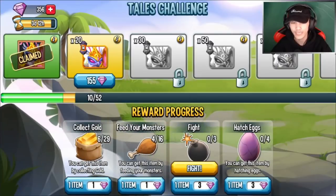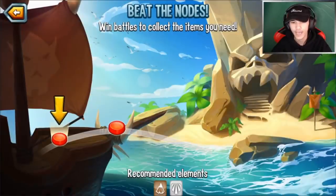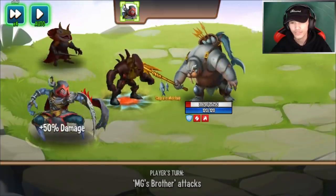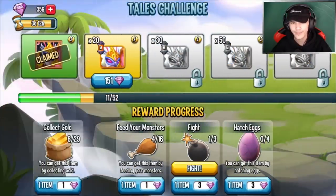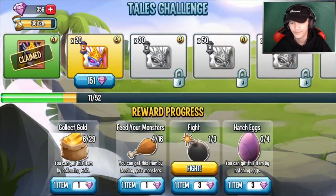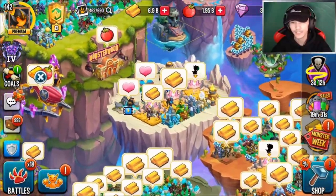For fighting nodes, I don't recommend wasting gems to skip them — you should just wait. It's about one to two hours, so just wait till it's done, then go fight. Even if you rush it by spending two gems here and two gems on the battle, you finish it quickly but that's not worth it. Hatching eggs also shouldn't be hard.